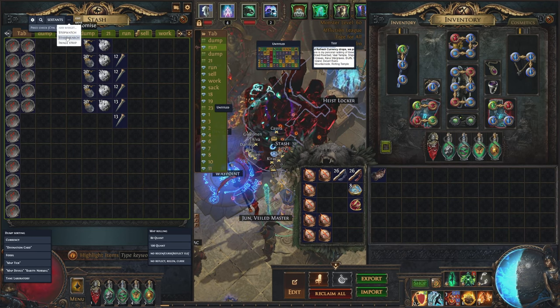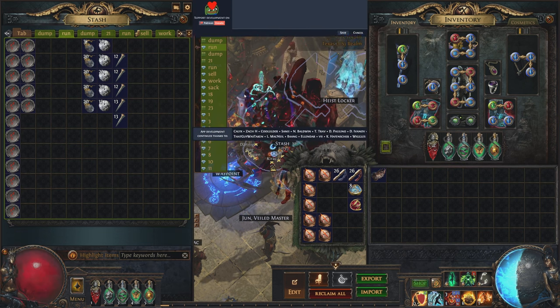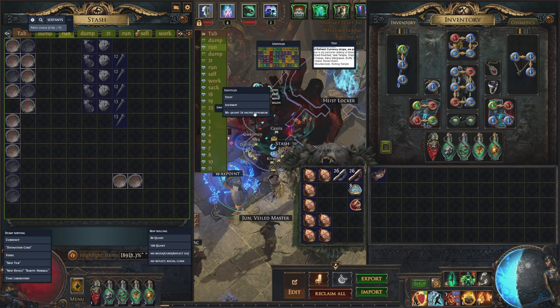What I found cool though was, if you're using Awakened PoE Trade, there's an option where I can save all these strings. I can create a new group for stash searching and paste it in here. You can even set a hotkey while I'm clicking it. Just something I found pretty handy.